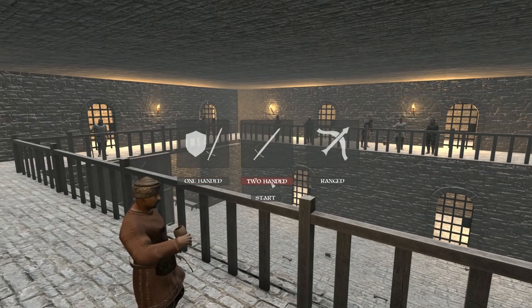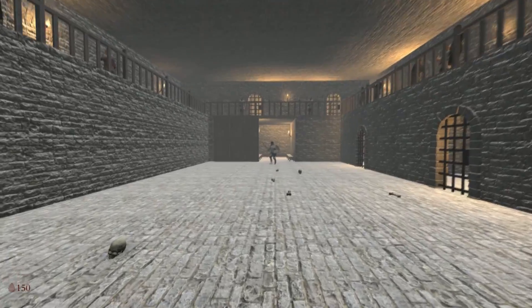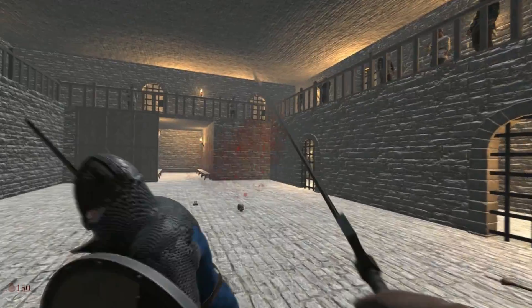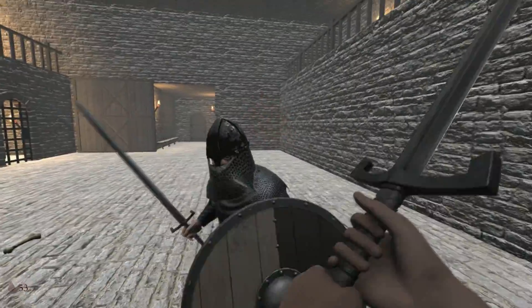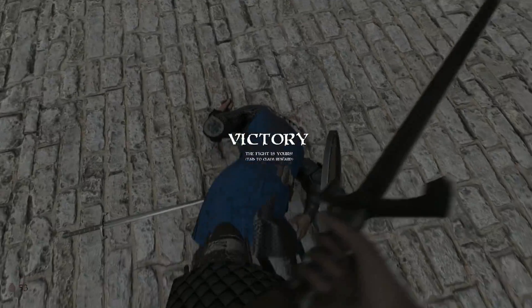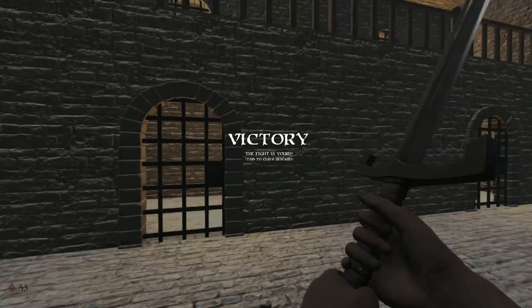We'll go two-handed this time — fight with a giant sword. This guy has a shield though. Swinging is so quick and just swingy. We just took his head right off. It's just so quick and you feel like you move, but it's just very basic.